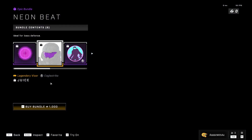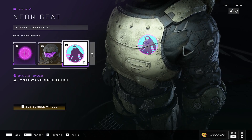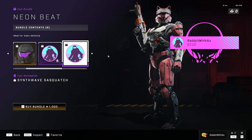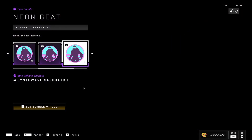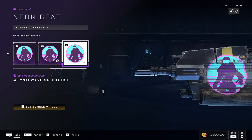We also have the Juice Visor for the Eagle Strike, the Simple Wave Sasquatch Armour Emblem, Nameplate, Vehicle Emblem, and Weapon Emblem. Very nice.